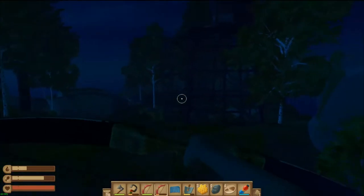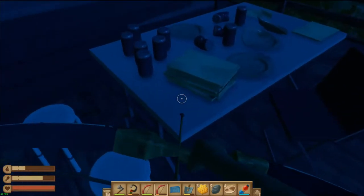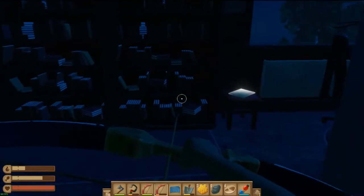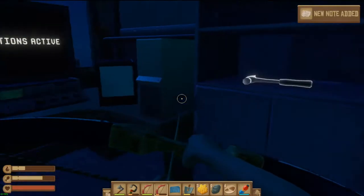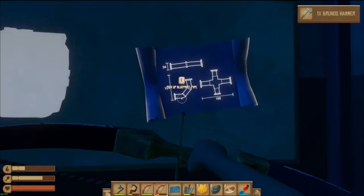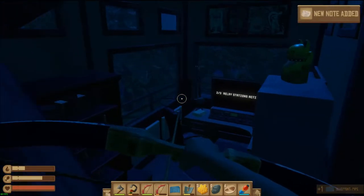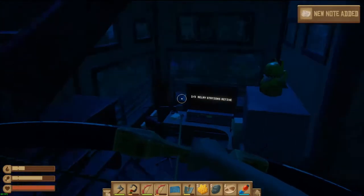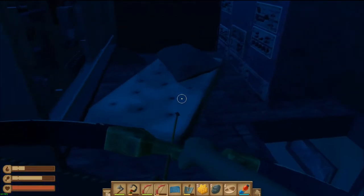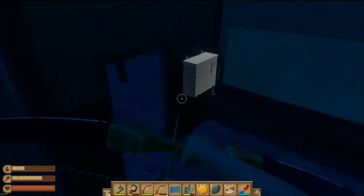Station four. Let's have a look for loots — nothing. We have a note here and a hammer. Blueprint for a pipe, and another note. Turn this on. Two out of three relay stations active. Is there anything up here? Nope.